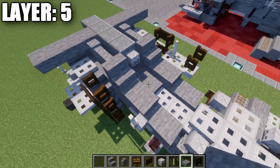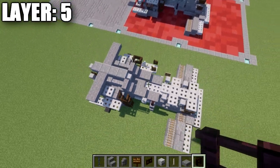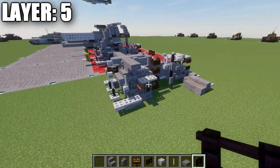One quick adjustment from the previous layer: we replace two stone blocks with two stone slabs instead. With that done, that wraps up layer five.